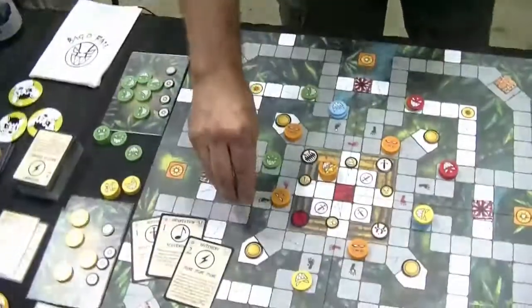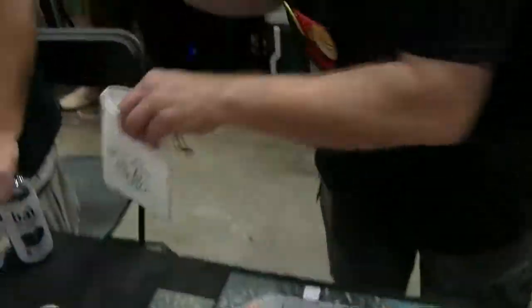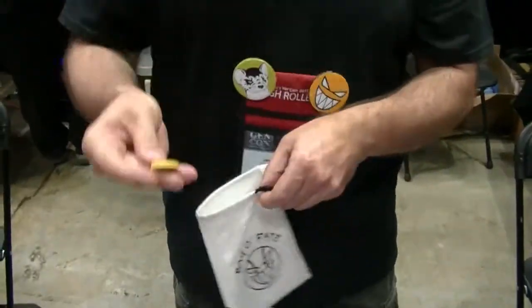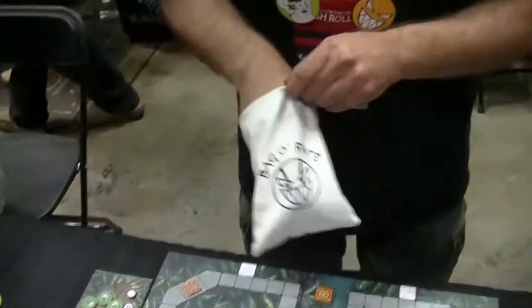So when you're together you're really trusting those people not to get you killed too fast — although you're also a meat shield for them. If a wound comes in and kills a guy, they all go into the bag of fate, and then you determine who died — 'it was a yellow guy' — and the stack gets reassembled.